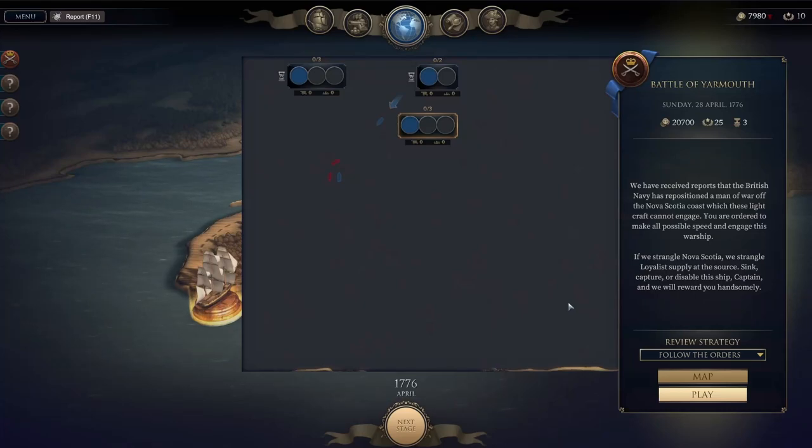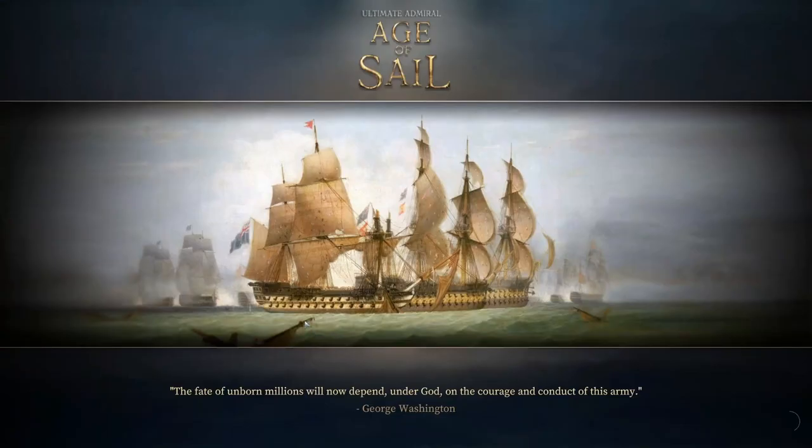Hello and welcome back to Ultimate Admiral Age of Sail. Today we're going to be playing through the Battle of Yarmouth, sending our fledgling fleet to take on a British man of war who has been patrolling the coast. We are going to be outmanned and outgunned here. I've got two possible strategies I'm going to try — we'll see which one ends up working out for us.